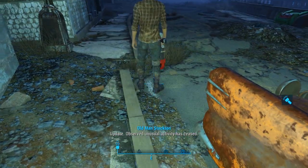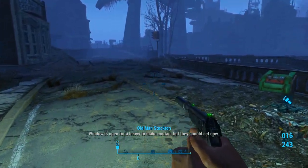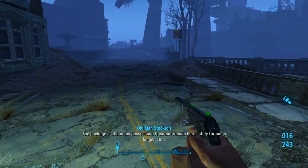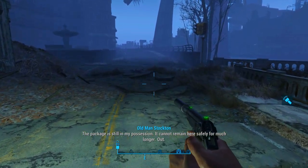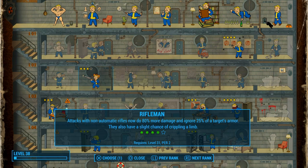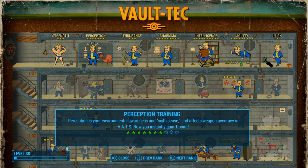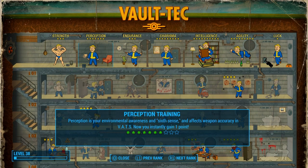Let's go ahead and listen to that holotape. Update: observed unusual activity has ceased. Window is open for a heavy to make contact, but they should act now. The package is still in my possession — it cannot remain here safely for much longer. Out. Let's go into our Pip-Boy and put a level in. We'll put one more level into Rifleman, and then next we're going to start working on Perception and one more into Gun Nut.